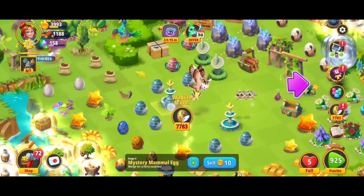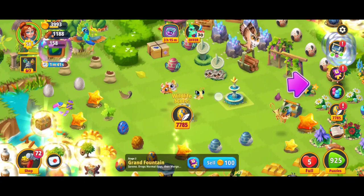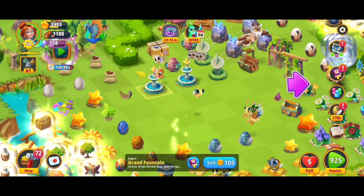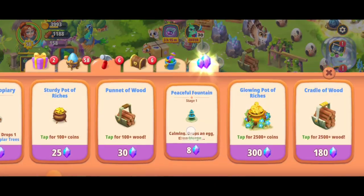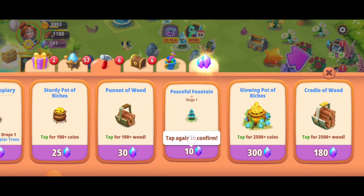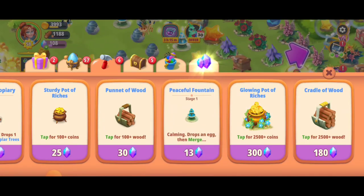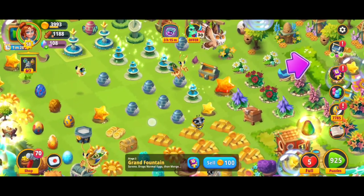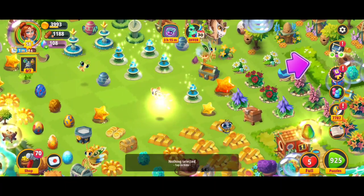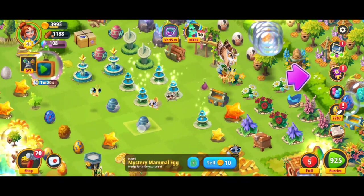Quick five merge with those eggs there. And let's go ahead — we're going to go back to the shop. One, two, three, four, and I'm going for another one that should make five. Five merge with the eggs. Beautiful, and that's looking amazing.